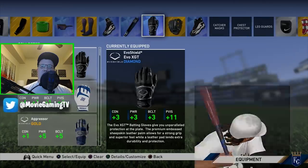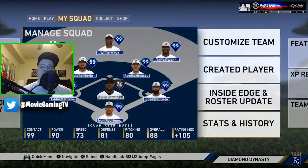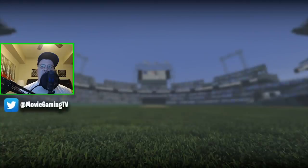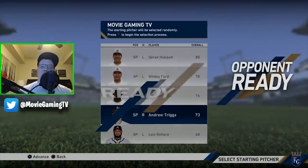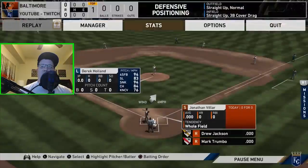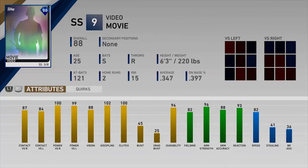I'm going to hop into a game versus the computer to show you guys what his stats are going to look like now. If you ever want to see what your CAP's going to look like with equipment, start a game versus the computer, make sure you're the home team so you're in the field first. Then hit Start, go to Manager, go to Substitutions, and go over to your creative player. Now he's getting a lot more balanced: 87, 84, 99 power, 82 fielding, 96 arm strength, 82 speed, and his vision is really getting up there.